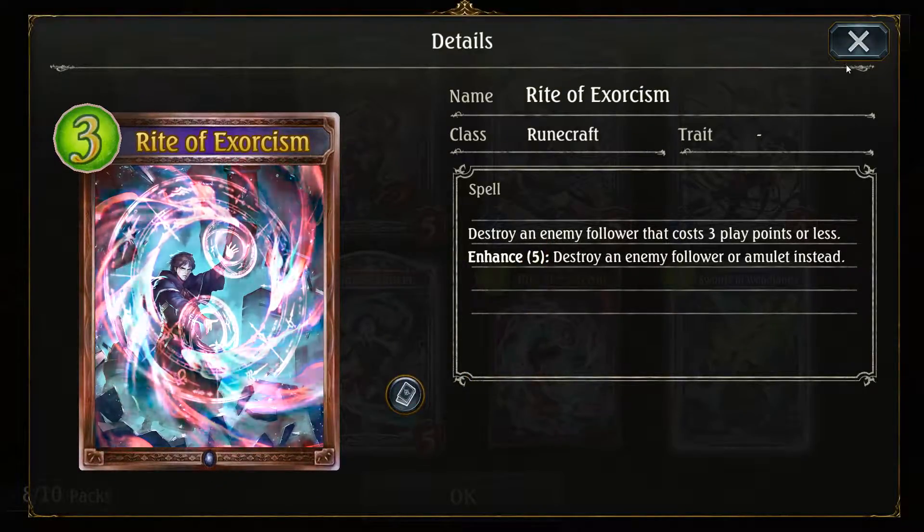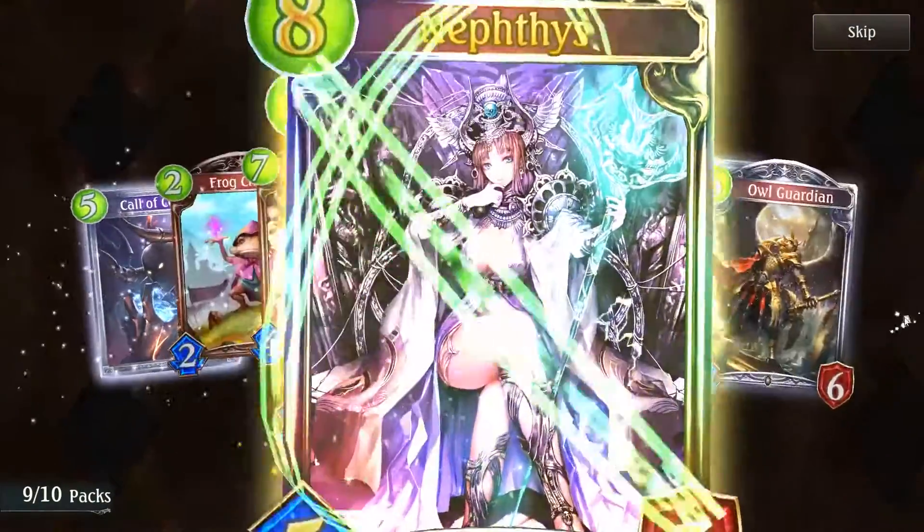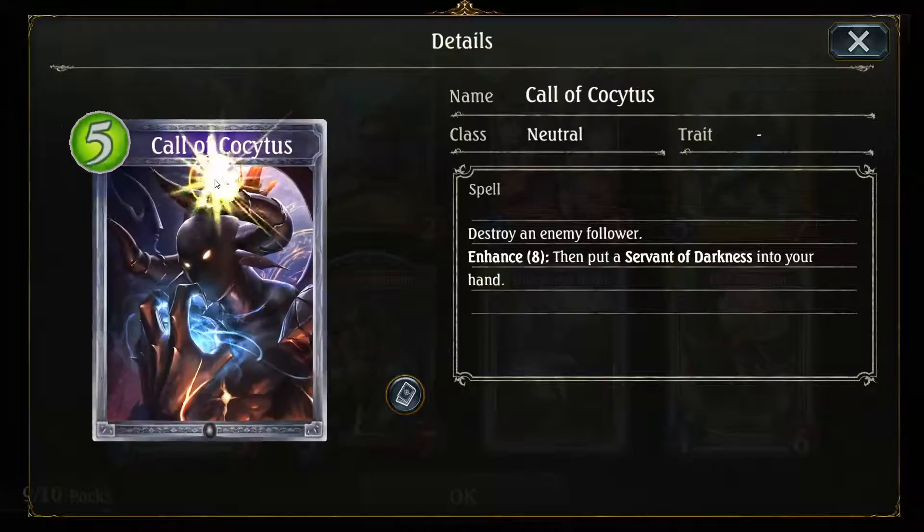Rite of Exorcism: destroy an enemy follower that costs three play points or less, or an amulet if enhanced to five. It destroys rather than banishes, so it won't help against countdown cards. Another legendary — and it's animated! Neftis: randomly put followers of different costs, excluding Neftis, from your deck into play until your area is full, then destroy those followers. That seems like a straight-up archetype definer for Shadowcraft Last Words decks.